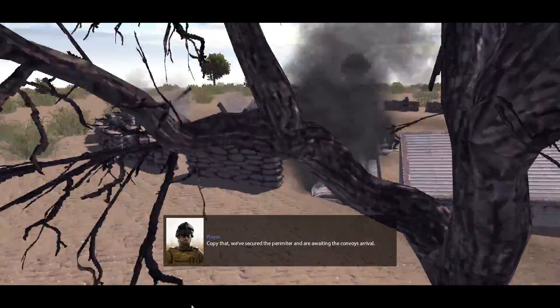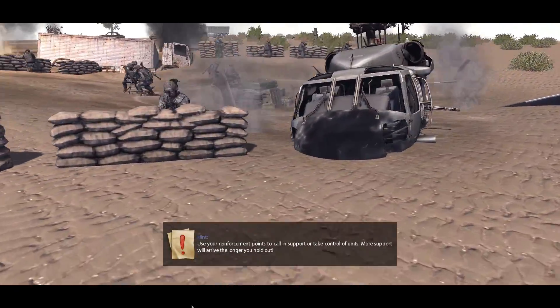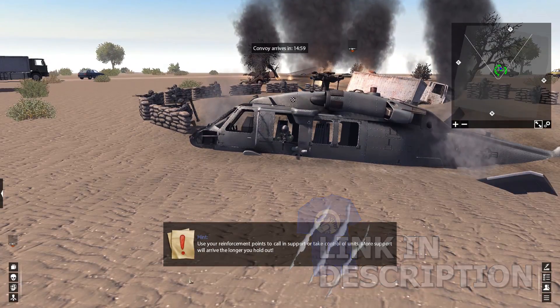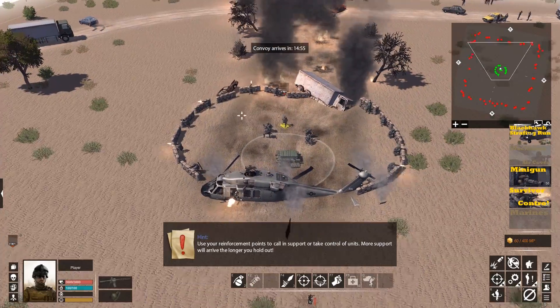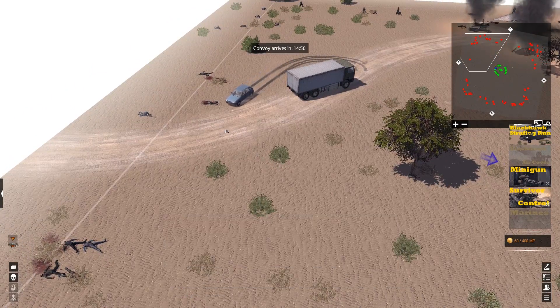We're going to have to hold the area around this Blackhawk. Looks like we have some mortars at our disposal and a lot of U.S. Army personnel here who are ready to fight. If you're ready to download this one yourself, go ahead and check down below in the description via the link for Air Land Warfare.